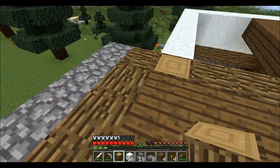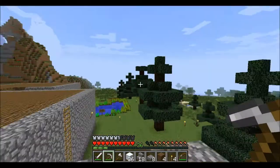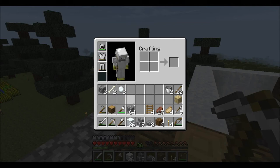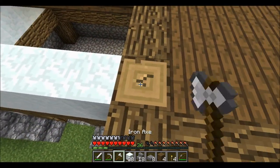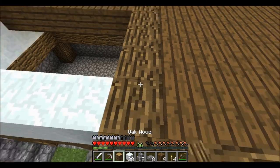In case you're wondering how to make snow blocks, you just use a shovel on snow and you'll get snowballs. Then four snowballs gives you a block of snow. Not that hard, really, if you have a snowy biome. If you're using the seed that I'm using, it should be no problem at all.